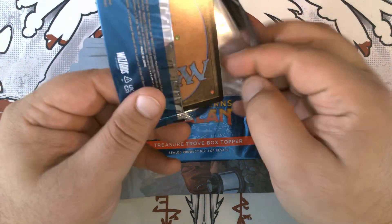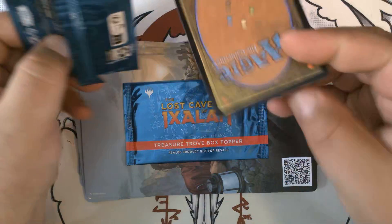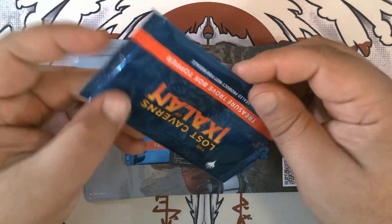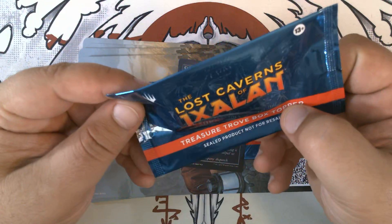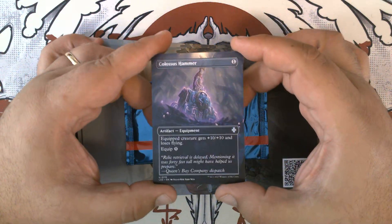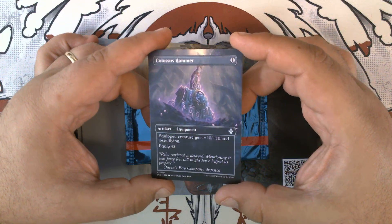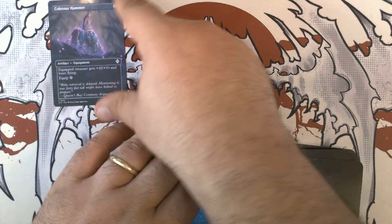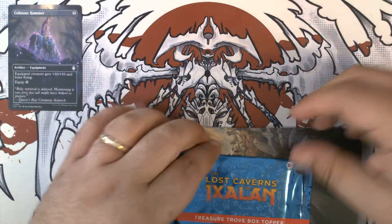Now there might be a box topper in the collector box — I'm not sure — but if there is, we'll just open that with the box. But we have Colossus Hammer. Very nice. Of course, part of the Modern Deck Hammer Time.